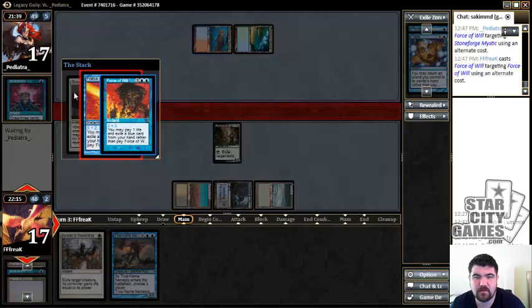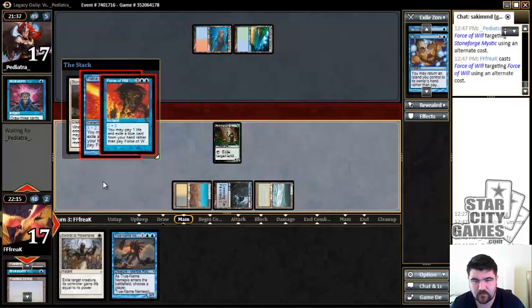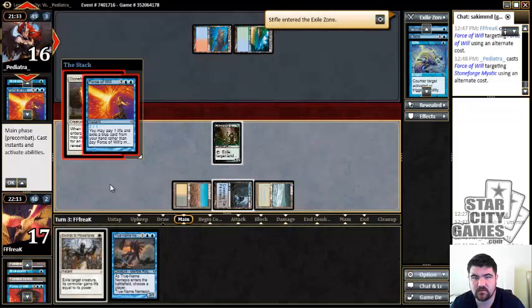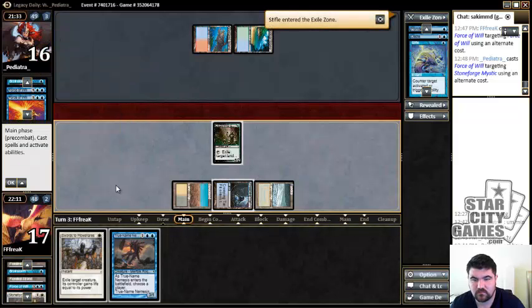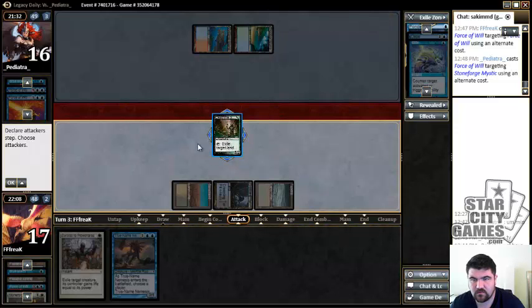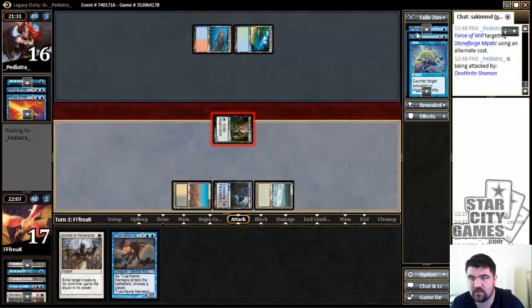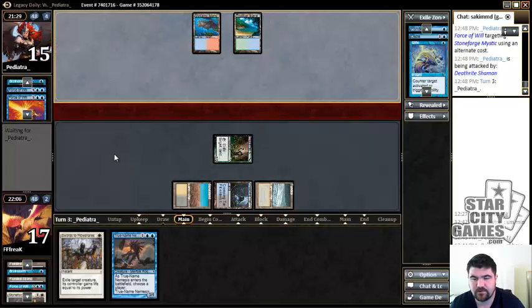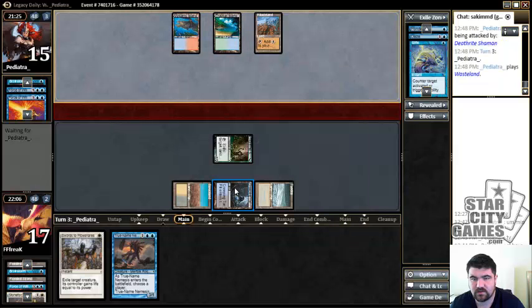This is a pretty aggressive Force from me, but getting the Batterskull — I feel like the guard is down. He can't Stifle it. Okay, he is gonna Force again. I'm not going to play into Daze anymore — I mean, he did pitch a Daze but I'm still not gonna play into it. Wasteland is going to get our Tar Pit.